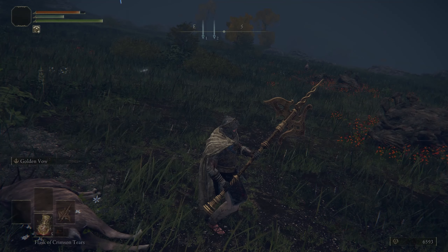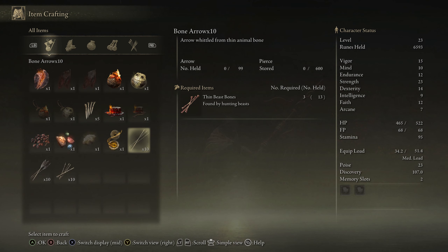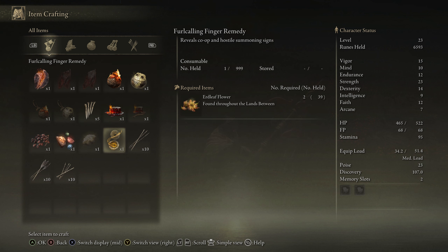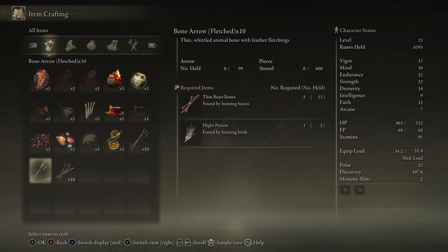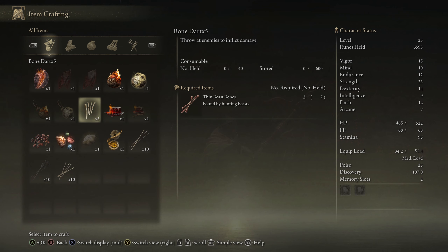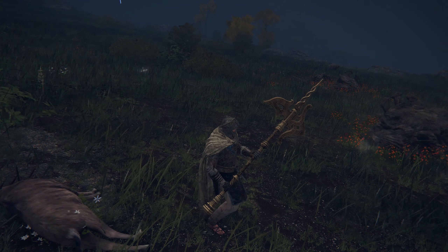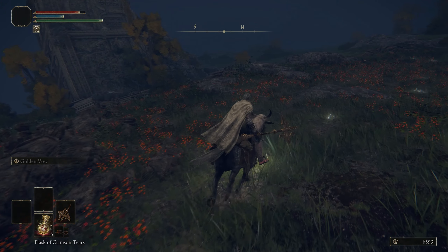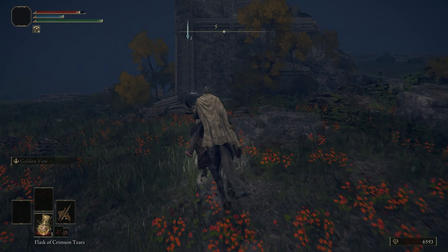I'm gonna go ahead and craft some of those things. I'm gonna make bone arrows too. Takes three beast bones to make ten arrows; takes two to make five of those — that's a better deal to make arrows. Make fletched arrows too, which are probably better — do more damage, I suppose. I'll do ten of those to do the rest. I'm sorry, Torrent. You got smooshed.